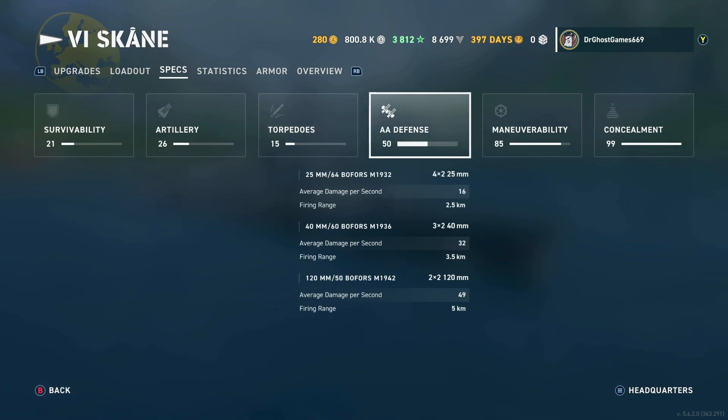For the AA defense, it is pretty good. So if a carrier decides to attack you, you can pop one of your DFAAs and make him go bye-bye. AA is pretty decent for a destroyer.